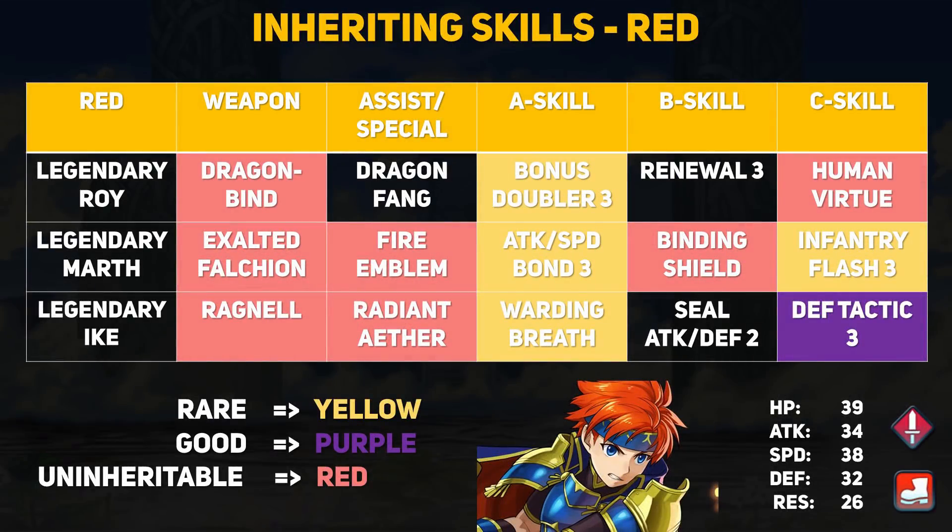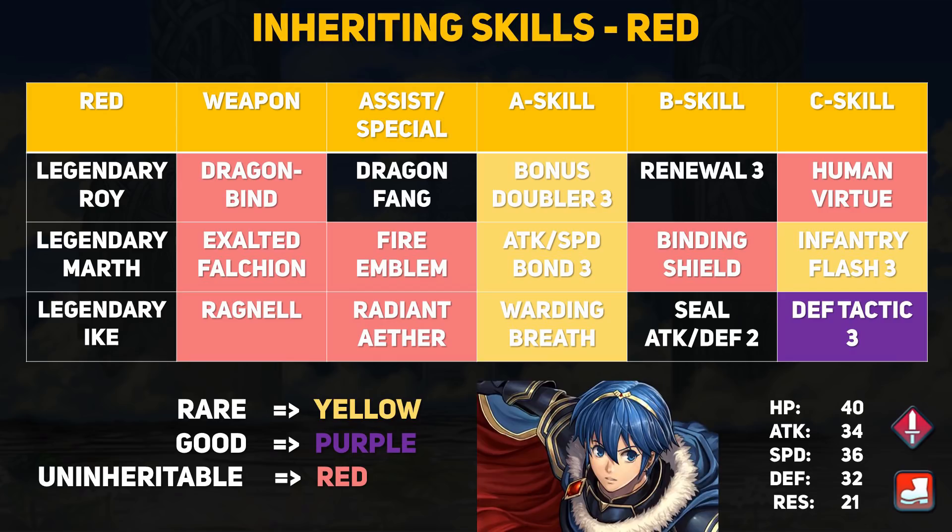Legendary Roy is back already, likely because he has the new pair-up ability and allegiance battles are coming soon — giving players another chance to pick him up. Roy is a pretty fun unit with a Distant Counter sword effective against dragons. Bonus Doubler doubles all field buffs on Roy, and he can buff himself and allies with his Human Virtue skill. With +6 attack and speed buffs, he's great for many team comps and probably one of the best all-around units — super easy to use and a very solid pickup especially for newer players.